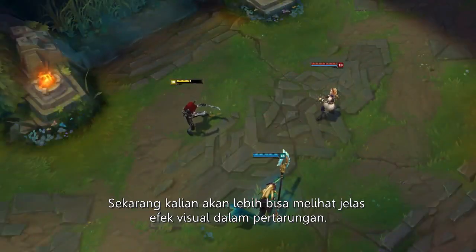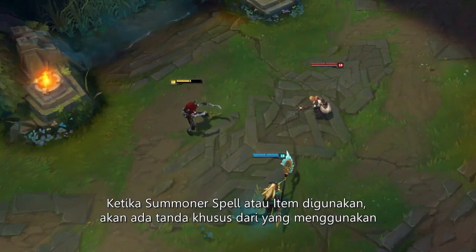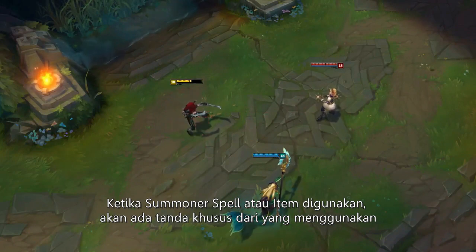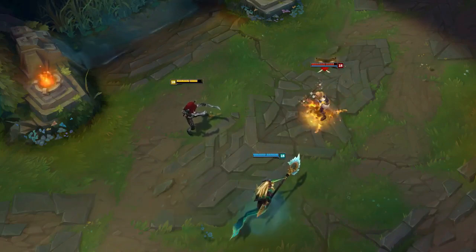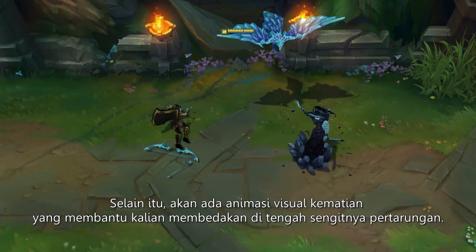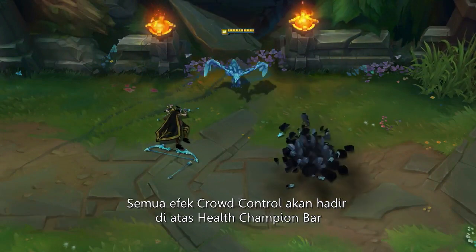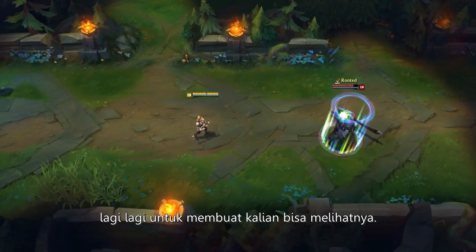New visual effects also make it more clear who's done what in teamfights. Now, whenever a summoner's spell or item is activated, a mist-like tether forms between the caster and the recipient, so everyone knows when you've dropped a sick bird on the enemy. New team-specific death visuals help you keep track of the carnage, and spelled out crowd control effects above champion health bars add a touch more clarity to teamfights.